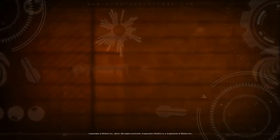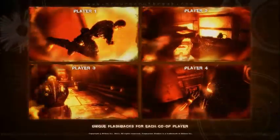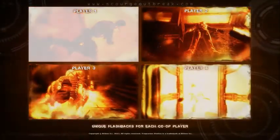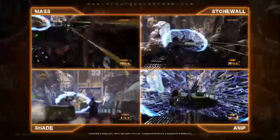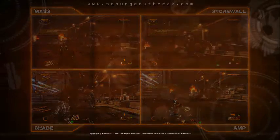In other co-op games, everyone experiences the exact same thing. Not so in Scourge Outbreak, where each member of Echo Squad sees their own unique flashbacks. Part of the challenge in co-op is figuring out how everyone's flashbacks fit together. In Scourge Outbreak's co-op campaign, you and up to three friends will take Echo Squad to the breaking point as you fight through Nogari Island to reach your objective.